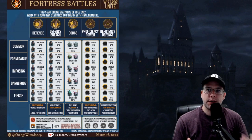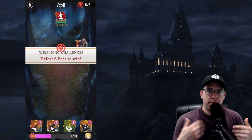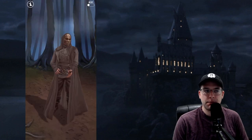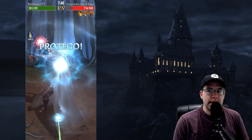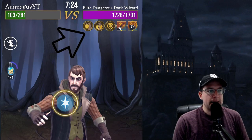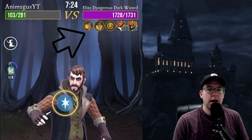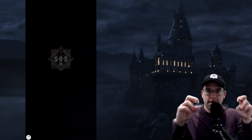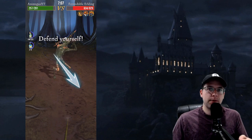When you are going into a fortress — and you can see some fortress gameplay here on the screen — there are going to be a few different types of things you'll look at. For example, when you cast a spell like a charm or a hex on a foe, some different symbols will pop up. One will be a wizard holding a shield, one could be a broken shield, one could look like they're dodging your spell. All of those represent different facets of the foe's abilities: defense, defense breach, dodge, proficiency power, and deficiency defense.